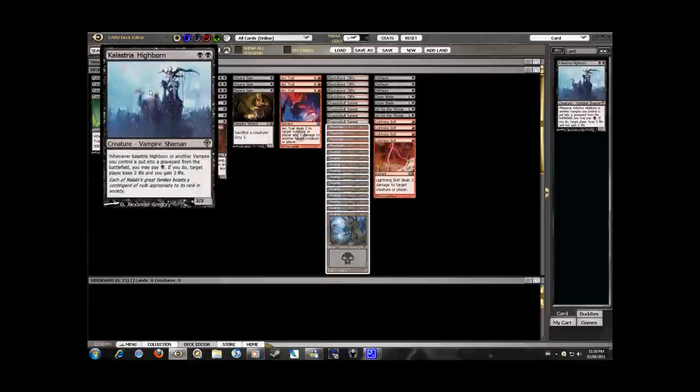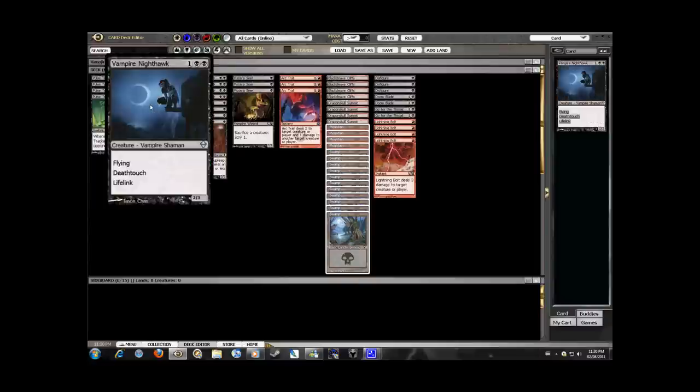Next up is Kalastria Highborne. This is the most awesome card in the deck by far, in that it does damage, gains you life, and you can use it in tandem with all the other creatures in the deck to really change the direction of a match to your favor.